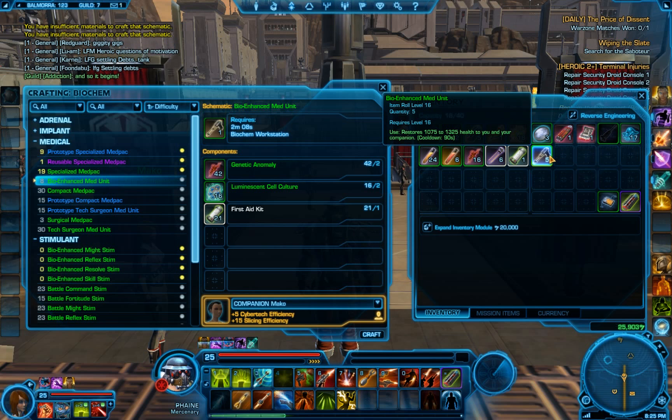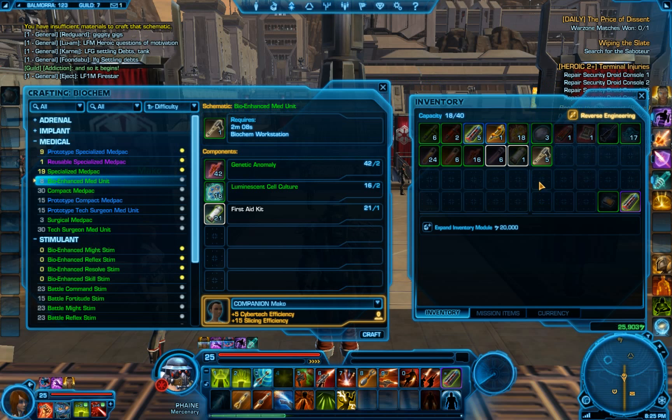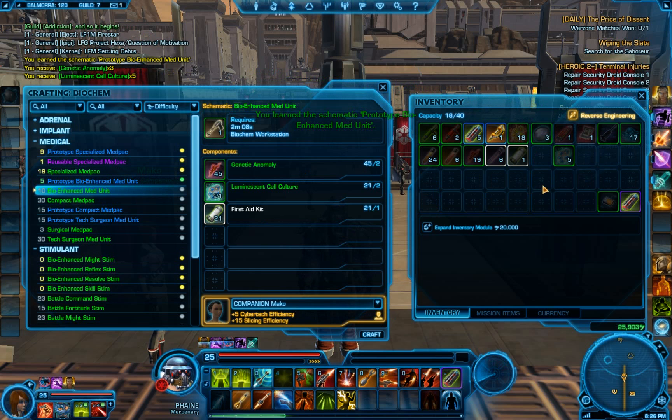Since I've already got these bio enhanced med units created, I'm going to go ahead and click on reverse engineering. This is my backpack, and this allows you to break down components you've already made. So select the bio enhanced med unit, right click, and you'll notice down here — you can barely see it because of the crafting window — but there's a little cast bar and it broke it down. I got some of the components back but I also unlocked the prototype bio enhanced med unit.